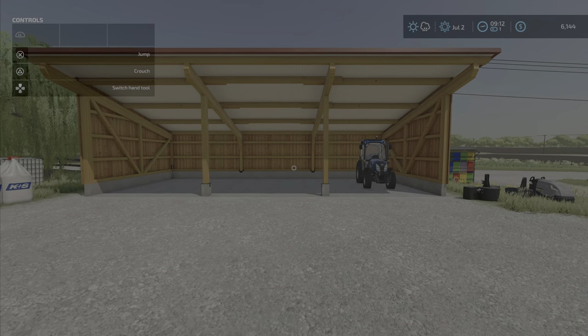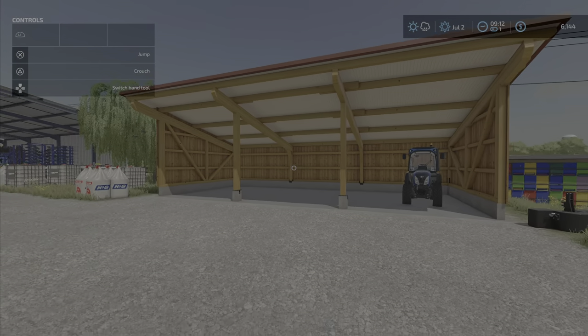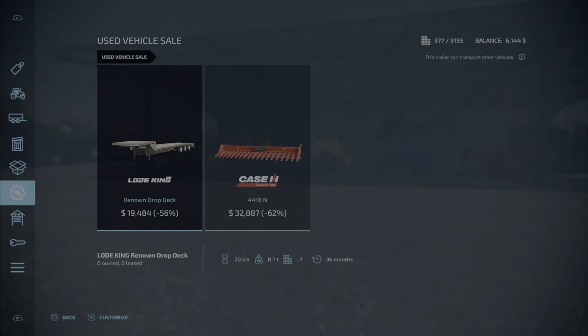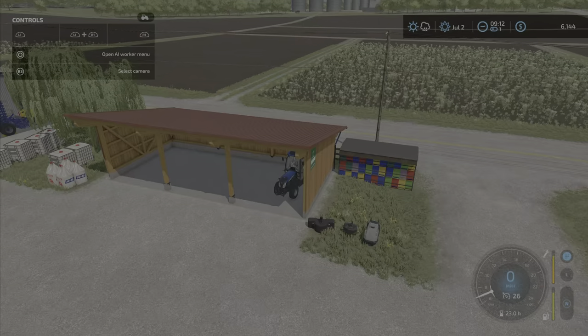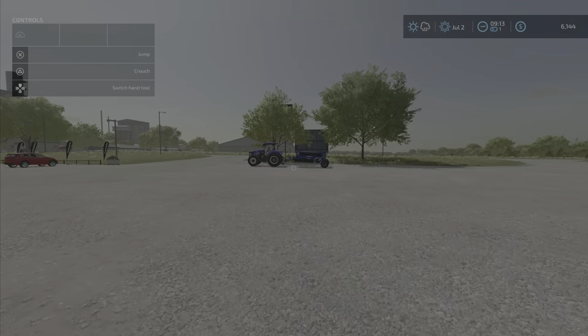Welcome back to another episode of Farm Simulator 2022. My neighbor up on the hill didn't steal my tractors, but let's kick a tire and get started. I was actually going to advance to August so we could start seeding right away, and this guy popped in. We can't afford a semi right now, but Discount Dave cannot resist the temptation to get this trailer — I'll show you why in a second.